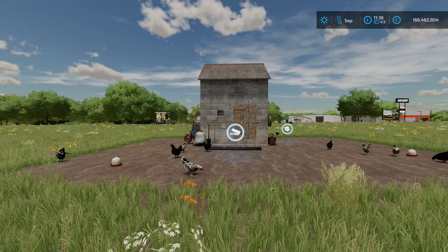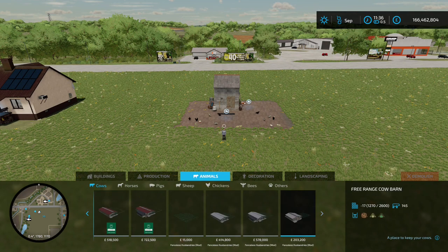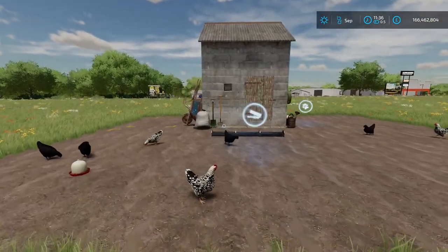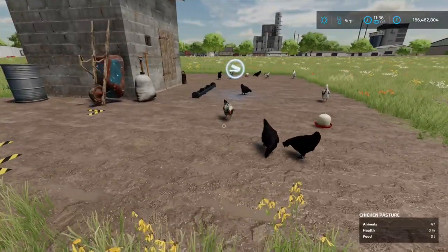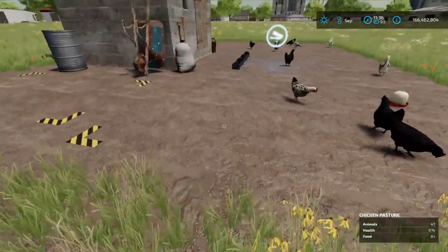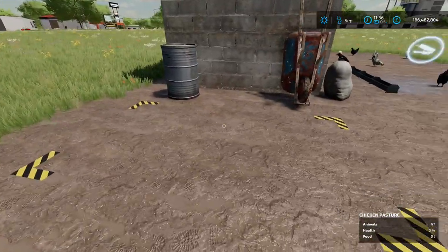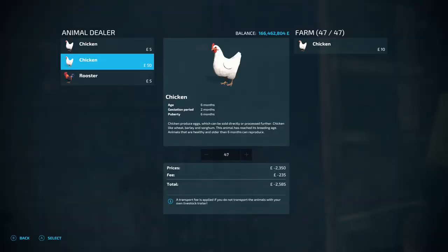Next up is Small Chicken Coop, this is by Kasani317. 9.57 megabyte on the download. You're going to find it in the construction menu under animals and chickens. Four and a half grand to buy. So you've got the chicken area where they're all out — a free-roaming, free-range sort of setup. You've got this big area here where you put your food in, and that hatch-marking area there is going to be your egg pallet spawn point.